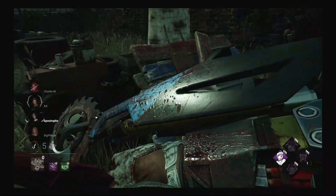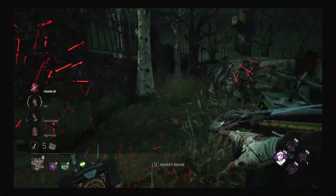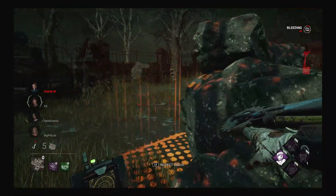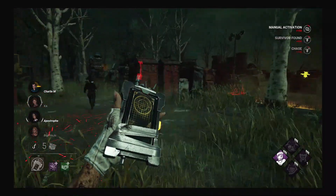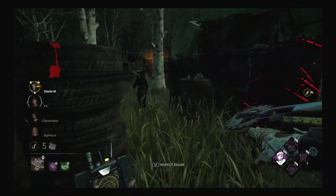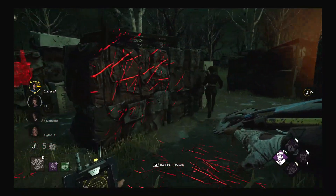This survivor is going to run near the map. I'm trying to mind game them. He just throws the pallet down — I don't care — immediately stunning me, and then he runs forward for a really long time. That's a Hex Plaything totem right there. I'm kind of mad that my Hex Ruin got cleansed immediately, but I'd rather Hex Ruin get cleansed immediately any day of the week than my Hex Devour Hope.